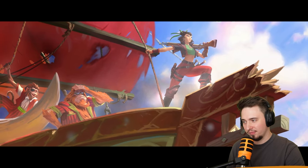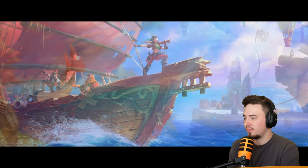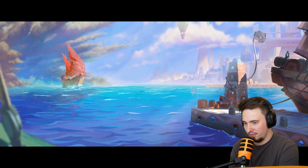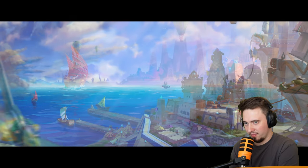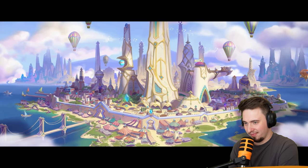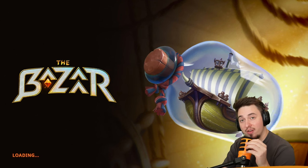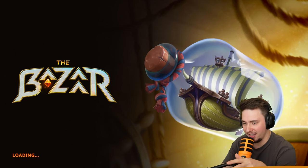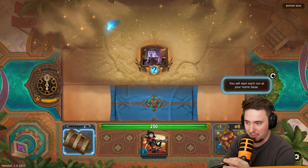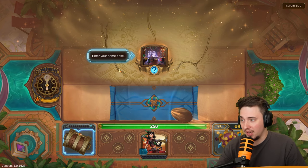She and her crew have escaped to the bazaar as fugitive freedom fighters, seeking to gather strength to liberate their home. With a cause that noble, Vanessa's not above a little skullduggery — maybe some looting and pillaging to get what she came for. I love the visuals so much, they're so vibrant and welcoming. You'll start each run at your home base.